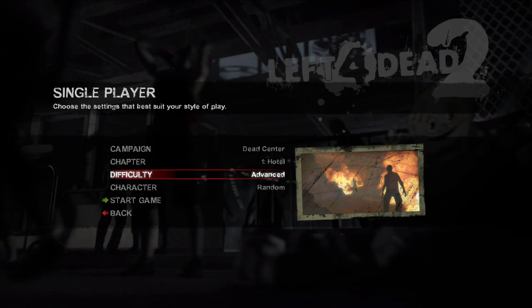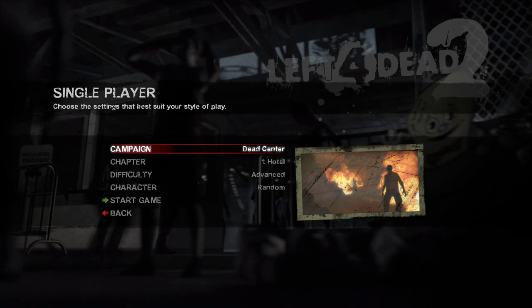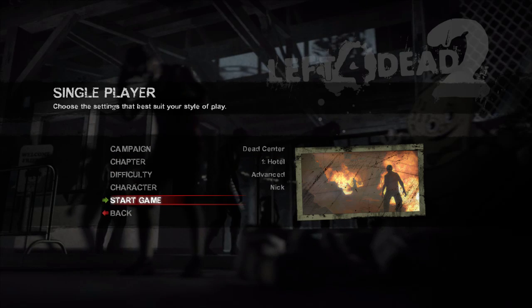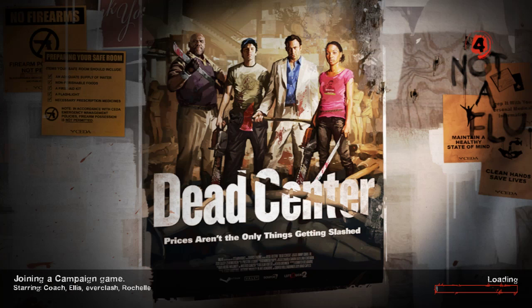We're going to go advanced and we'll start off with the basic. I did make one change — my character Nick is Boba Fett, so this is an option that's available in Steam. It will just go with the flow and make it look really good. Just hang on, we're loading up — almost done — alright, here we go.